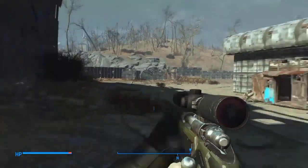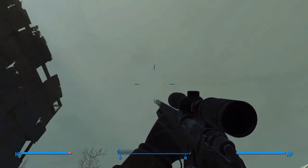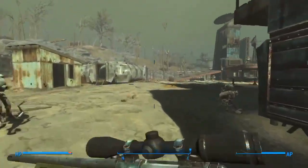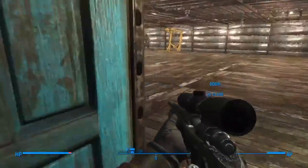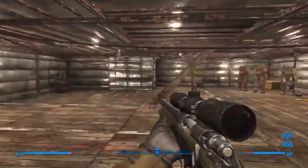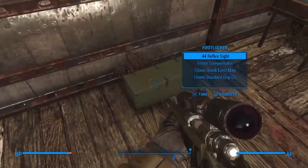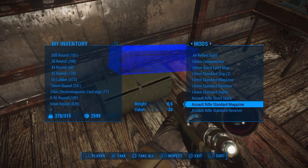Every goddamn time I go outside in this game it's either raining or a radiation storm — whatever. Moving inside, Codsworth is here on a scavenger station collecting random scrap parts for me, gathering like three or four different items a day or something.